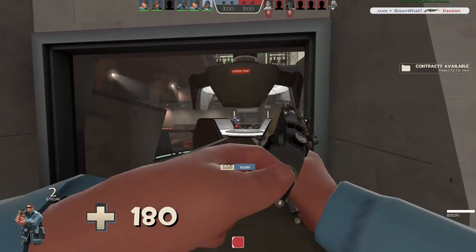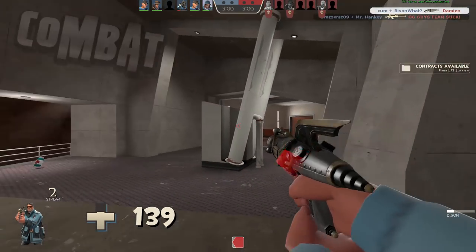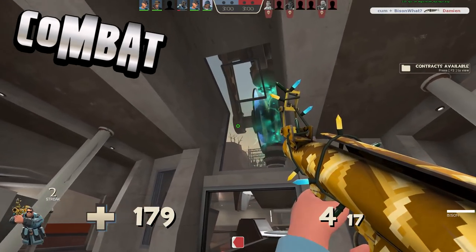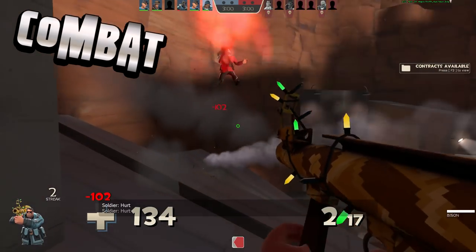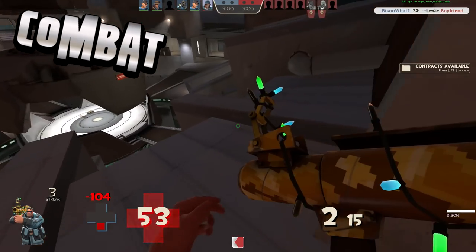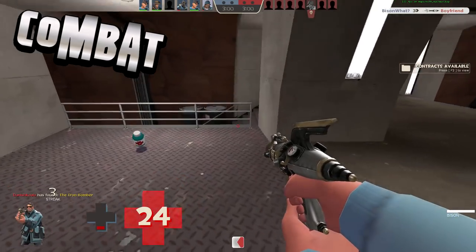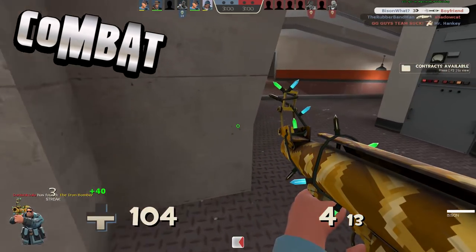Now that we've looked into the stats, let's focus on how to effectively use this weapon in combat. This weapon has a buttload of hidden downsides — a slow, easily dodgeable laser beam with very obscure hitboxes and insanely bad damage. Finding a use for something so impractical has never been so out of reach, but sure enough, there is something you can do to make this weapon worthwhile.